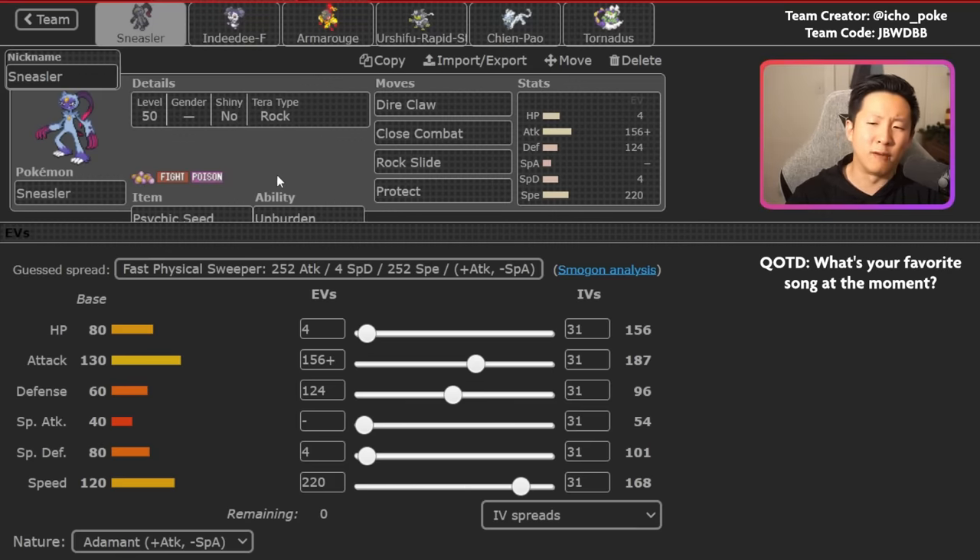Sneasler has really good coverage behind Poison, Fighting, and Rock. You've got Rock Terra Rock Slide which makes this a really effective late-game closer - you can just spam Rock Slide, outpace your opponent, deal massive amounts of damage, and potentially get flinches along the way. Poison in particular is really nice in a format where Fairy Terra is still fairly common and you have Pokemon like Rillaboom and Ogre Pond which are just weak to it.